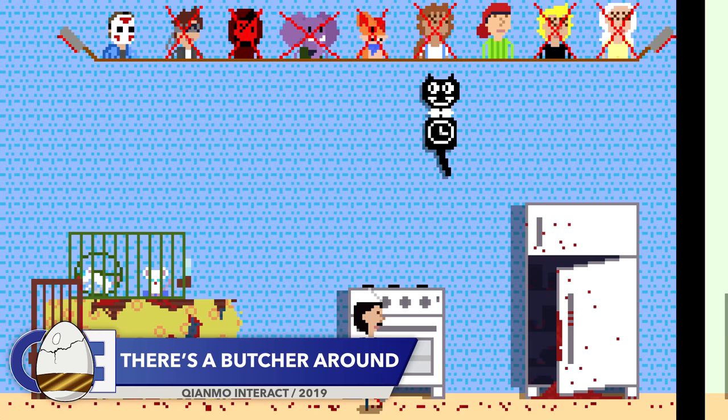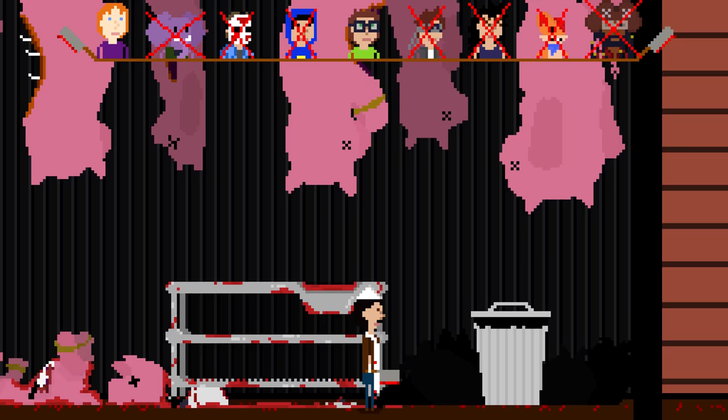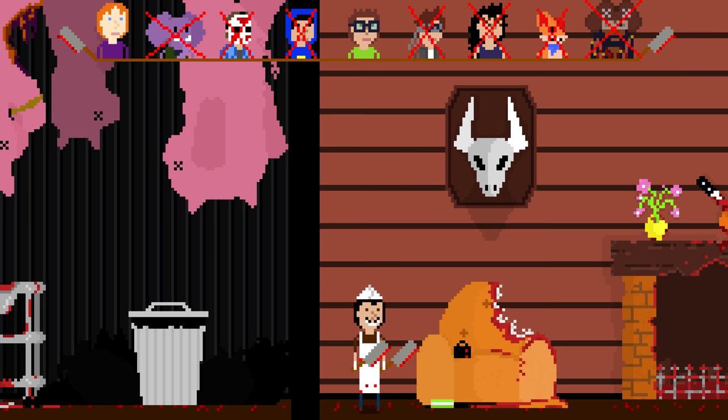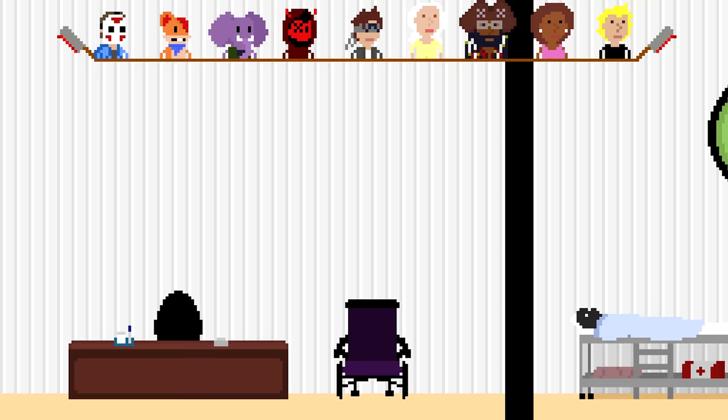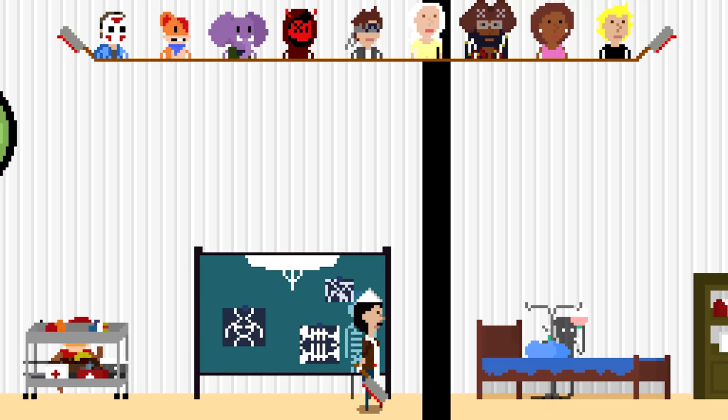Back in episode 43 of this very series, we unearthed some cool easter eggs in There's A Butcher Around — a game where you have to hide from an escaped serial killer until he has killed everyone except you. To see the easter eggs in There's A Butcher Around, you do need to be killed by the butcher, which can sometimes be surprisingly difficult. The first easter egg can be found on the sick tower level, and requires you to be killed whilst hiding in the hospital bed.